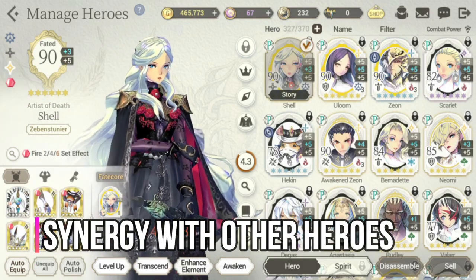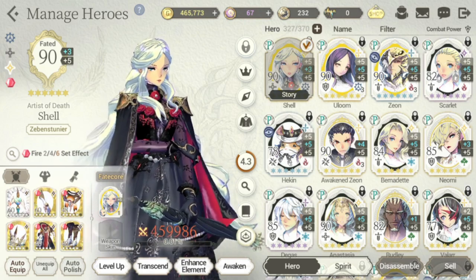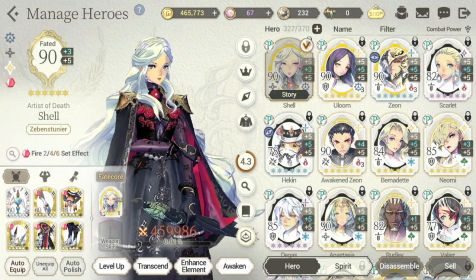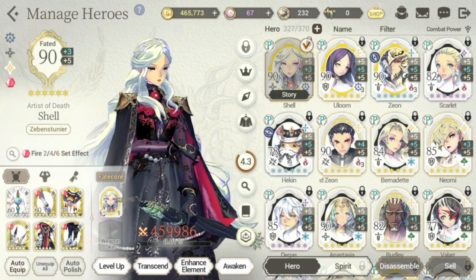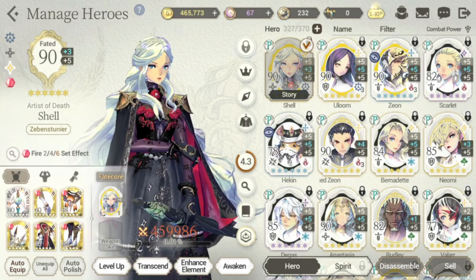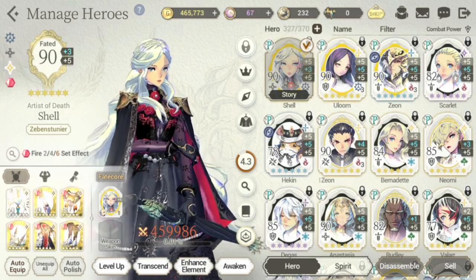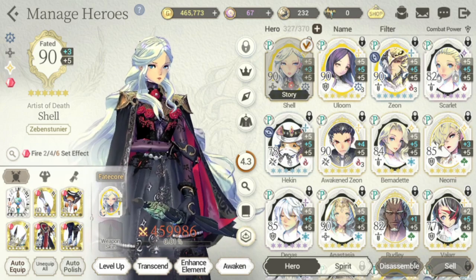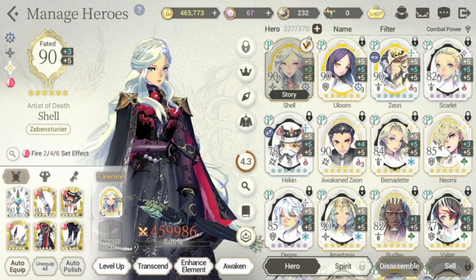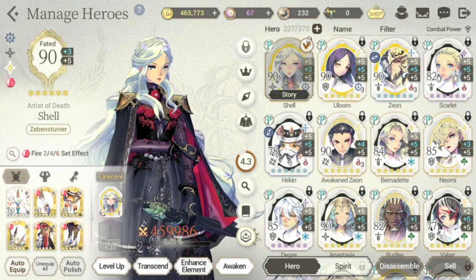For synergy, Shell is dependent on Janai for one passive skill and her S1. Heroes that increase HP also benefit Shell. She can be used as a replacement for Iris in your teams, especially in PVP. She can be paired with high-damage heroes, whether single-target or AOE — I'm planning to pair her with Andy because of her S2. She can be used in any lineup, preferably with Janai to maximize capabilities; without Janai you're using roughly 70–80% of what she can do.